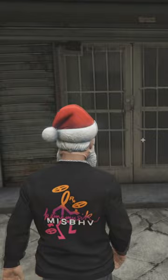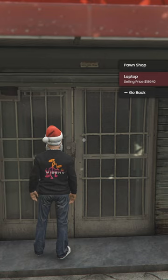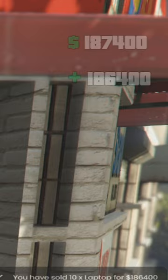Once you have your items ready, go to Pawn Shop. It'll show a prompt at the top — press Alt to use your mouse. Go to Pawn Shop, sell items, laptop. As you can see, this is the selling price. Click Sell, do 10, click Sell Items, and boom — I just got 186k.